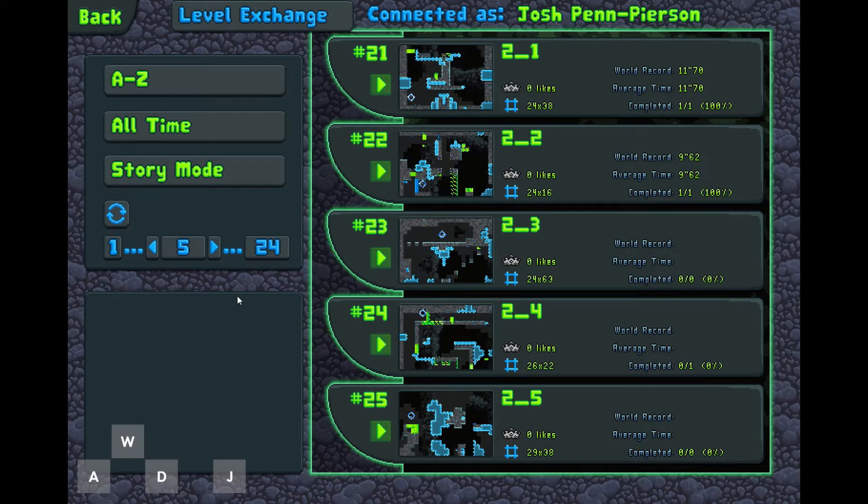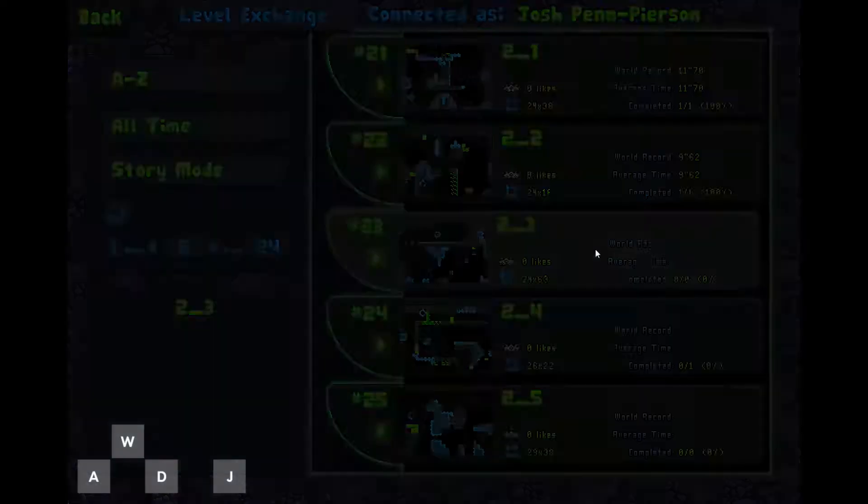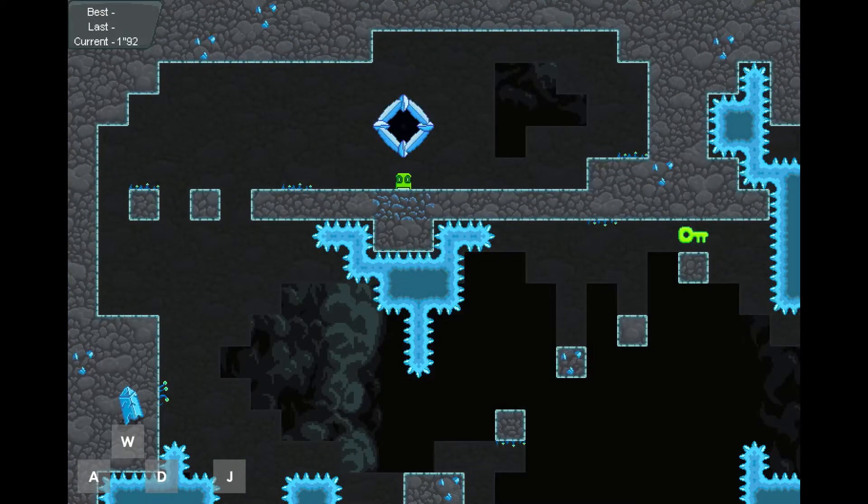Welcome back to the Slime King Story Mode Speedrun series where we deep dive into the secrets of the story mode levels. Today we're playing Crystal Caves Level 3. Let's get into it.